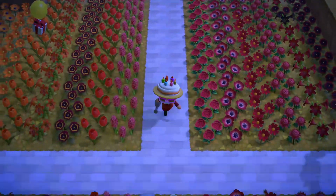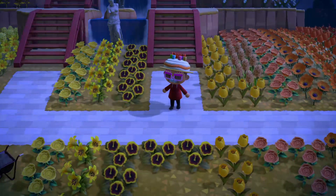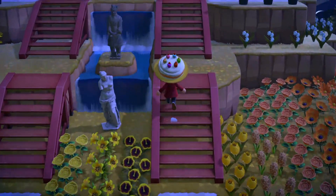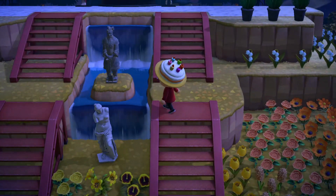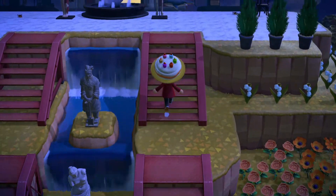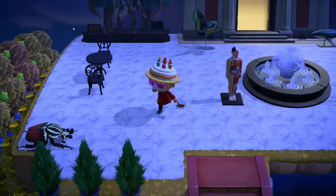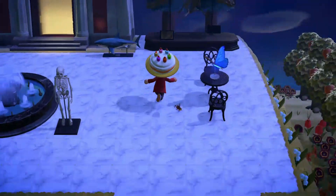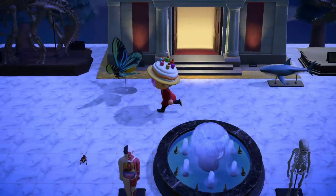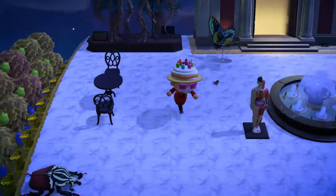My peaches are my native fruit, so I just leave those around the island itself and don't put them in my little orchard. Over here I've got some statues — I think they're both fake, I don't remember. It leads up to my museum with a nice little plaza area, and I've got some models of bugs and other creations. Looks pretty good!